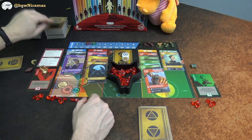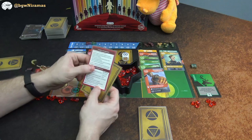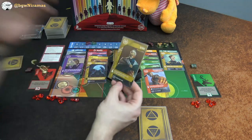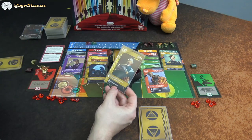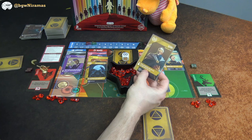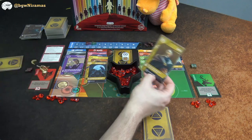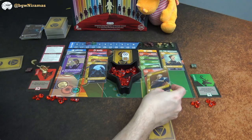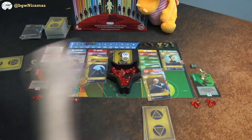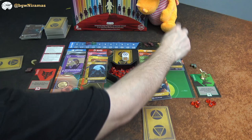Draco does a scout action — draw the top card, place it on any location without deploying, and gain that location's bonus. He scouts the Lorn — a gold. He places it at Luna to steal the sovereign token, and in doing so places an influence cube on the Institute. He's up to seven cubes on the Institute now, taking the lead.